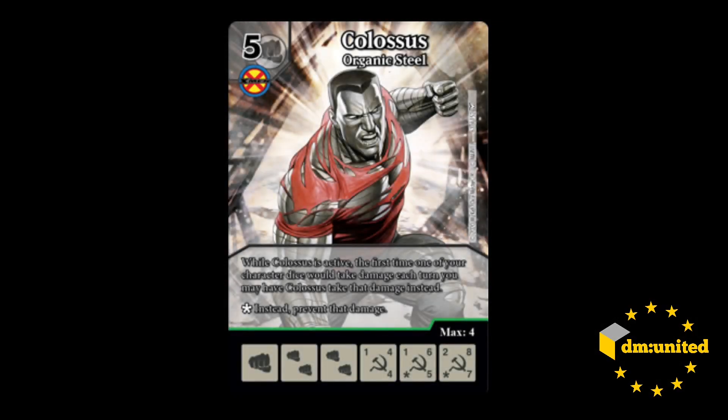We talked about it on the podcast — I'll put the link in the description. The first of the two — they're both Commons — and the first one is Colossus Organic Steel. He's a 5 cost fist with the X-Men affiliation. While Colossus is active, the first time one of your character dice would take damage each turn, you may have Colossus take that damage instead. And on a burst face, which is his levels 2 and 3, instead prevent that damage.